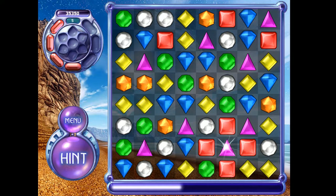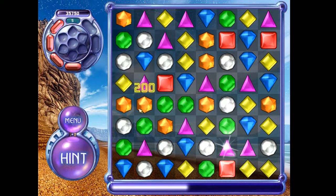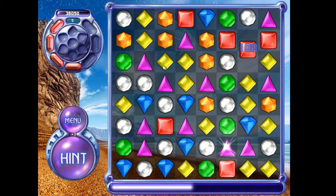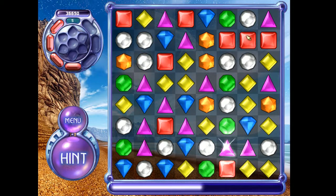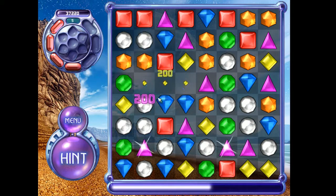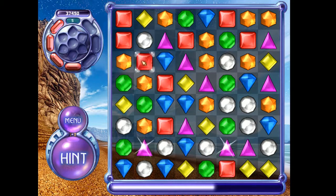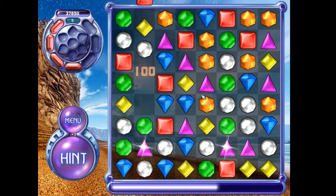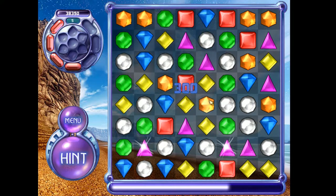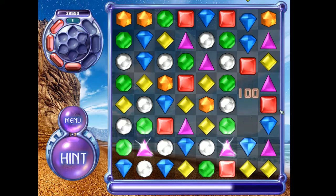I also have to use XSplit because OBS refuses to pick up Bejeweled 2 for some reason — I don't know why, it sucks. I go for as many power gems as I can, and I try to go for hypercubes whenever I can. I don't actively go out of my way for them, but if they're easily accessible I'll just do it and try to get a power gem next to them.